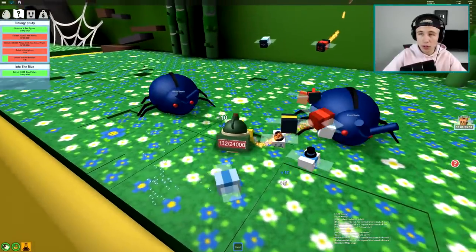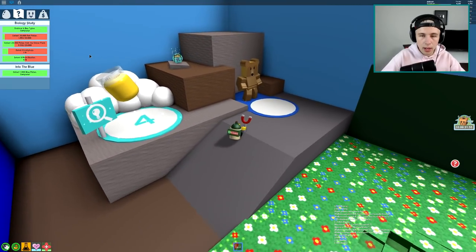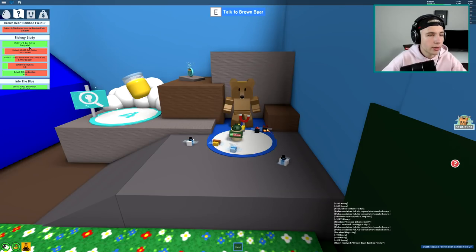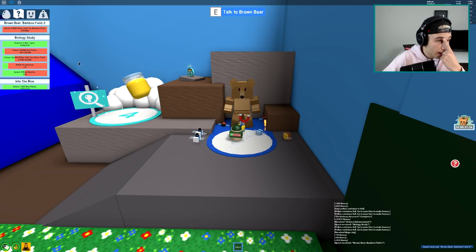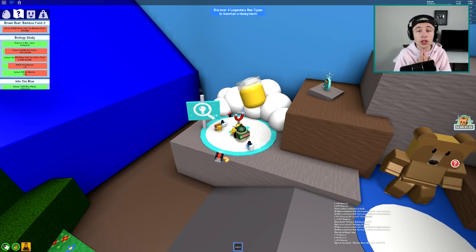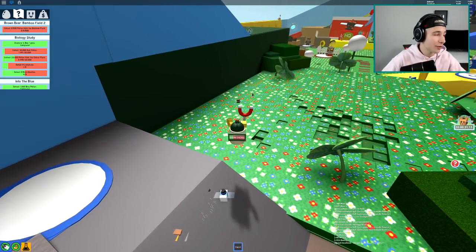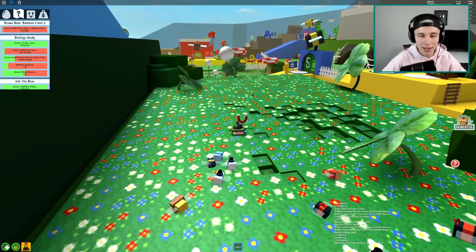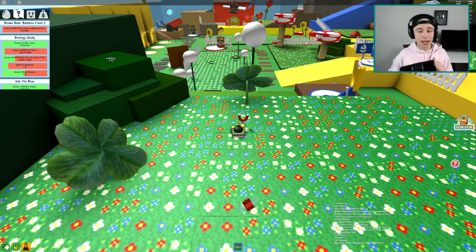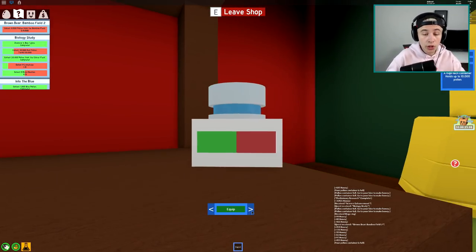I need to let my bees kill these rhino beetles for my quest. What does this bear tell me - hi bear, is there another quest? From brown bear: collect more pollen, and - oh my gosh - discover four legendary bee types to summon a honey storm! What's a honey storm? Should I save that for the next episode? I think I'm gonna save that one for next episode.